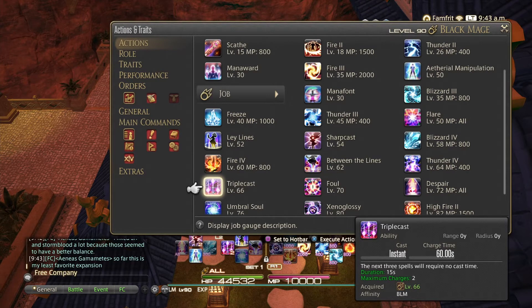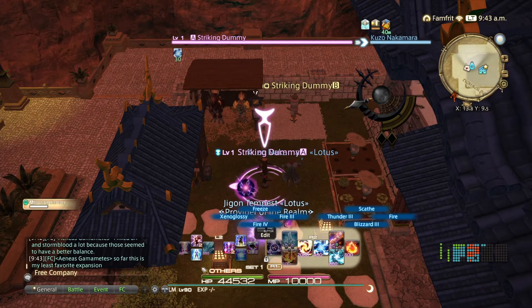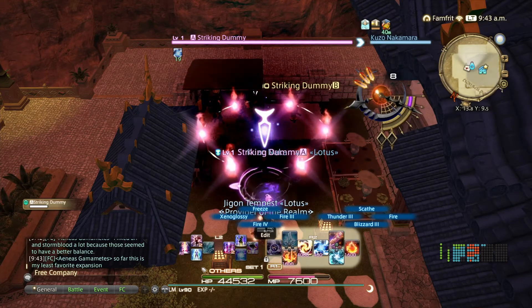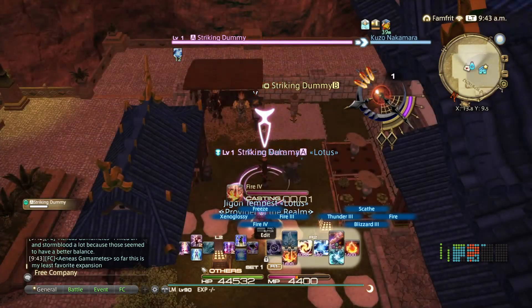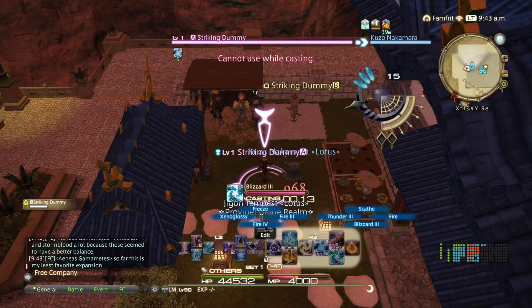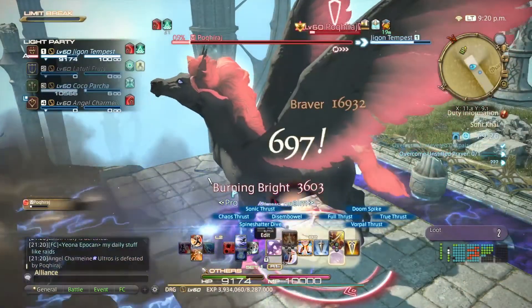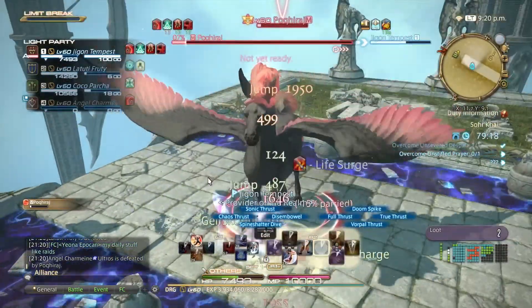Black Mage is a lot about knowing where you should stand so you can keep casting and get the most out of your casts. Start with Thunder to get the DoT going, then roll out a Fire. When Fire triggers a proc it deals a ton of damage and also gives you three stacks of Astral Fire, so now you deal more damage but it costs more mana. Fire eats up mana like nothing — but that's why they give you Blizzard. When mana's low, hit with Blizzard and your mana is restored. You can keep going forever. As you level up Black Mage you add more to the rotation, but the basis is: burn it down, get low on mana, hit it with ice, get your mana back, keep going.